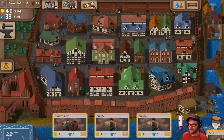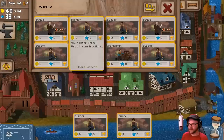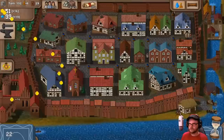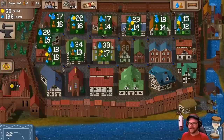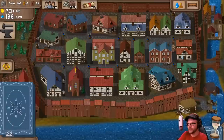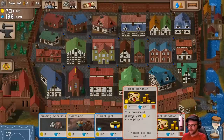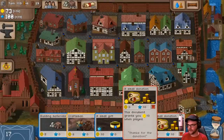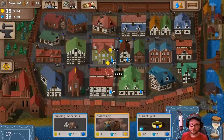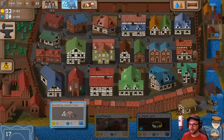I don't need so many scribes, though. Craftsman, craftsman — and I got plenty of builders. We've got cash and we have influence, and we use that influence for different resources. Every turn, people come in here and live. I'll take some cash and building materials as well. I'm just going to keep going.